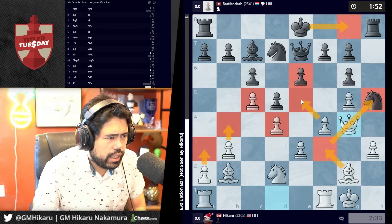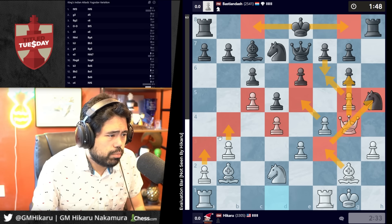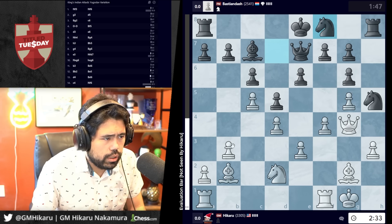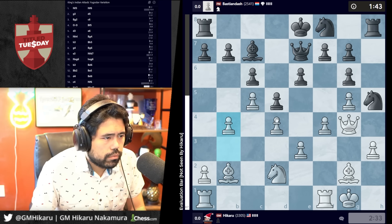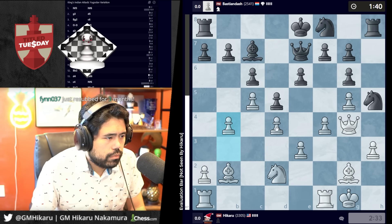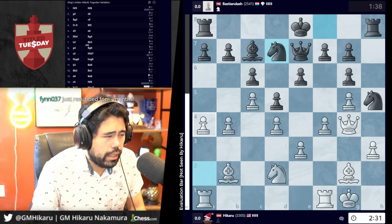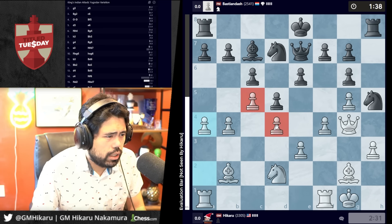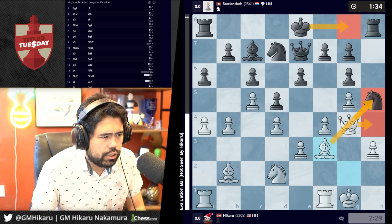If e5, I just take. If f6, I can just take because g6 hangs after he castles. He's probably walking into a storm on the queen side. Goes knight f8 — not worried. I'm just going to go b4, maybe a4, maybe e4 — he's very cramped. I'll go a4. Now the key is how do I play this; I'm going to go bishop f3 to pressure the knight.